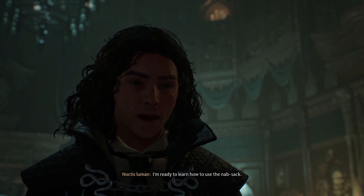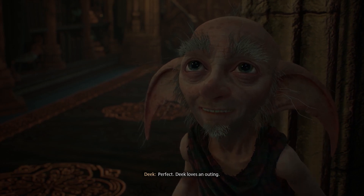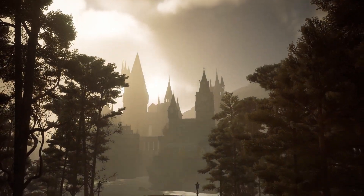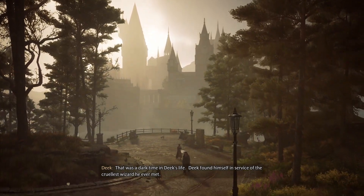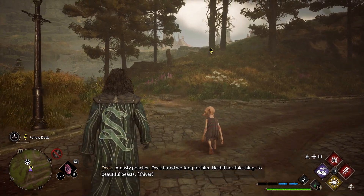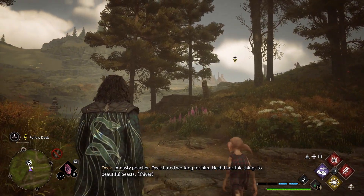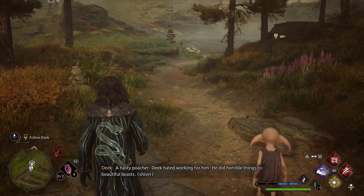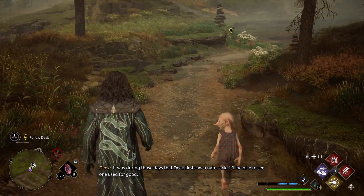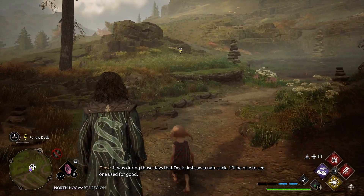I'm ready to learn how to use the knapsack. Perfect — Deek loves an outing. This is basically kidnapping animals at this point. That was a dark time in Deek's life. Deek found himself in service of the cruelest wizard he ever met — a nasty poacher. Deek hated working for him. He did horrible things to beautiful beasts. It was during those days that Deek first saw a knapsack. It'll be nice to see one used for good.